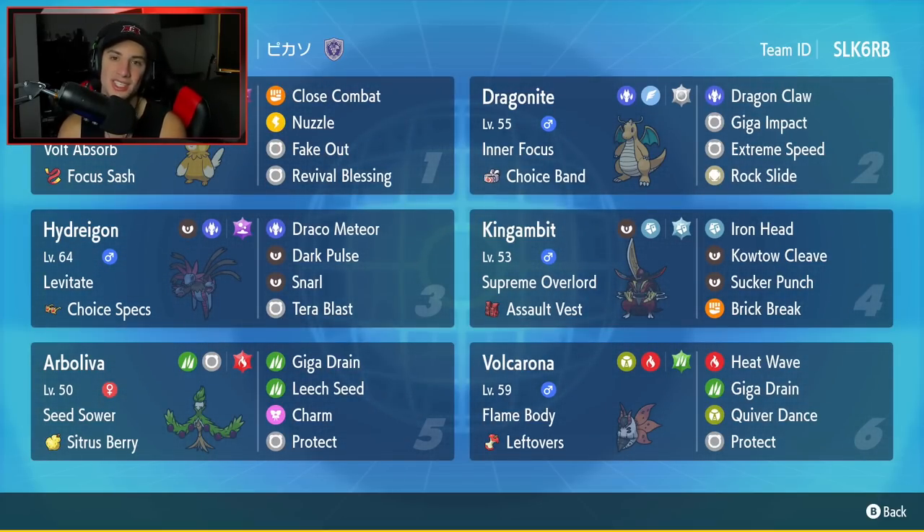Bottom left corner is Arboliva — a cool Grass-type introduced in Gen 9. It has Seed Sower, which is a new ability: when this Pokemon gets hit by a physical attack, it sets Grassy Terrain on the field. I think it's a really dope ability. It has Citrus Berry as item, Giga Drain, Leech Seed, Charm, and Protect.